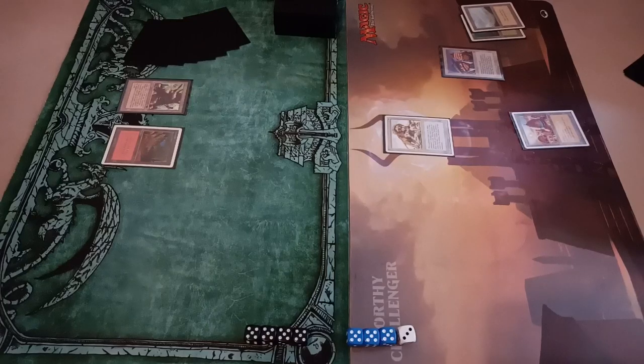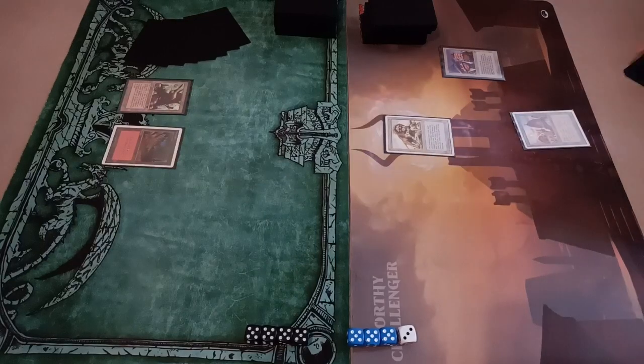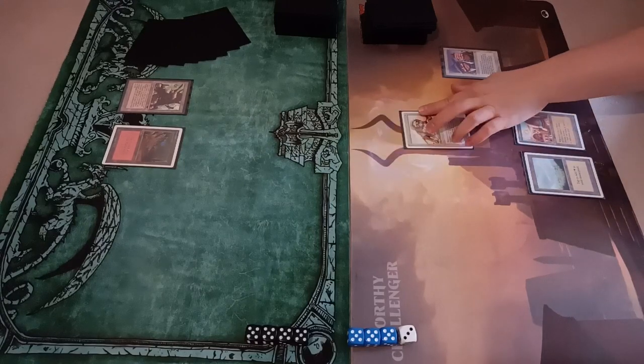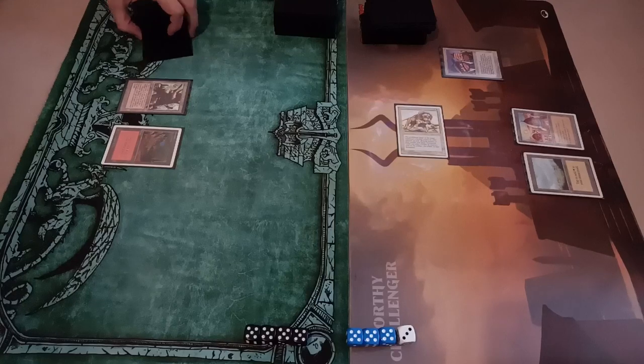I play a Mountain to protect myself with Lightning Bolt in some cases. My wife finds all three basic land colors — Forest, Plains, and Mountain — via Land Tax. Now I draw a card. She attacks me, and I can block, but I think if she goes to attack it means she can have Disenchant or Swords to Plowshares. She attacks and I take two.